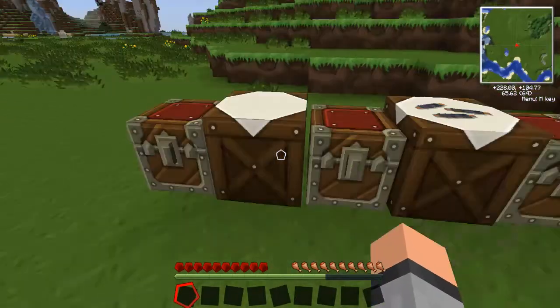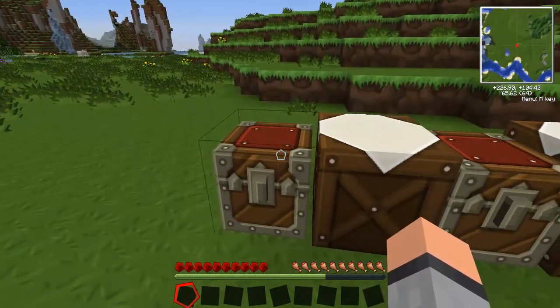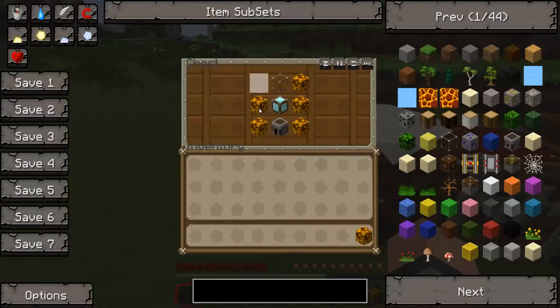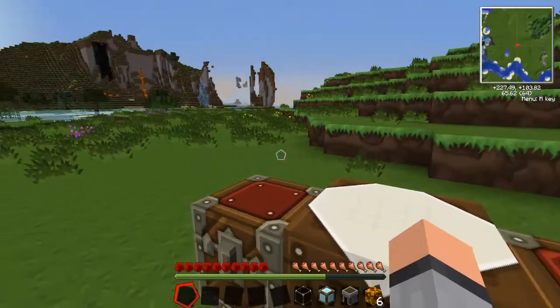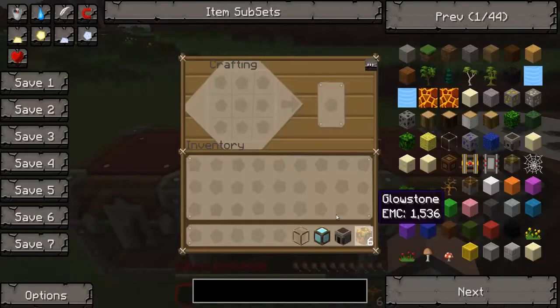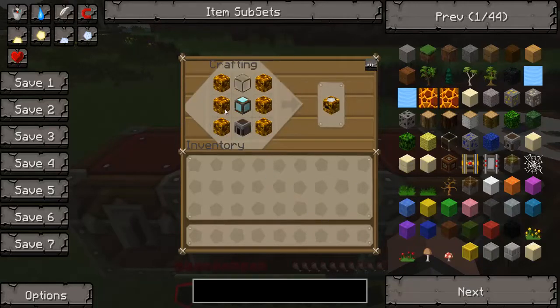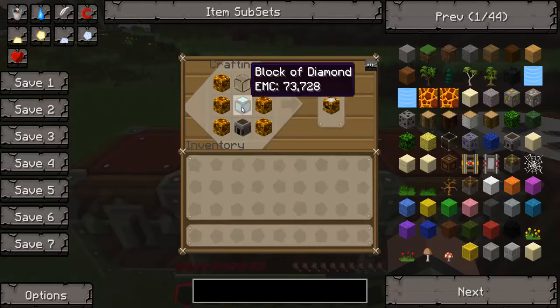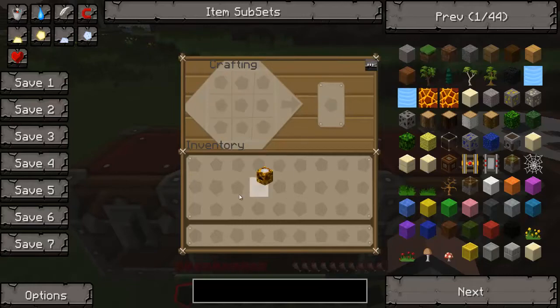These items are basically a necessity to anybody who does Equivalent Exchange. You don't necessarily have to have them, but most of the time anybody doing Equivalent Exchange is going to use them. For the Energy Collector recipe, you just have three glowstone on each side, a block of diamond in the middle, a furnace underneath, and glass above — that gets you an Energy Collector.